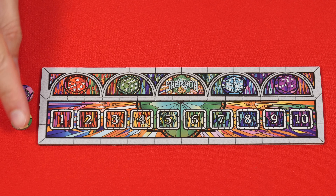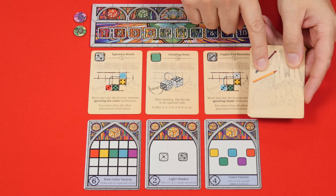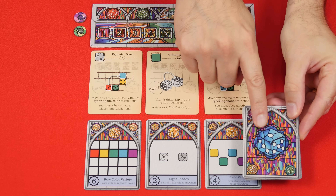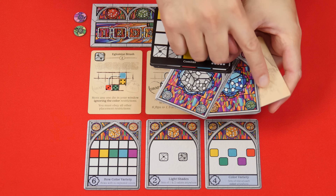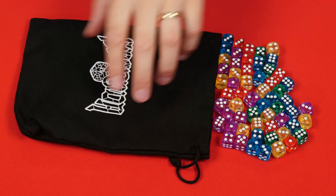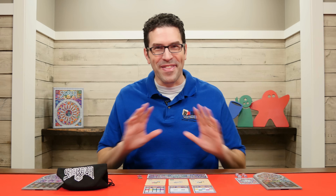Each player should put their score marker next to this round track that you should also keep nearby. These are the tool cards, which you'll shuffle dealing three face up into the center of the playing area. Cards with this back are public objectives that you'll also shuffle and deal three face up from. All remaining tools, objectives and window cards can now be returned to the box. There are 90 dice included in the game and they should be mixed into this bag, which you'll then hand to the start player. That person can be chosen randomly or you could choose the person who most recently visited a cathedral. Either way, that's the setup.